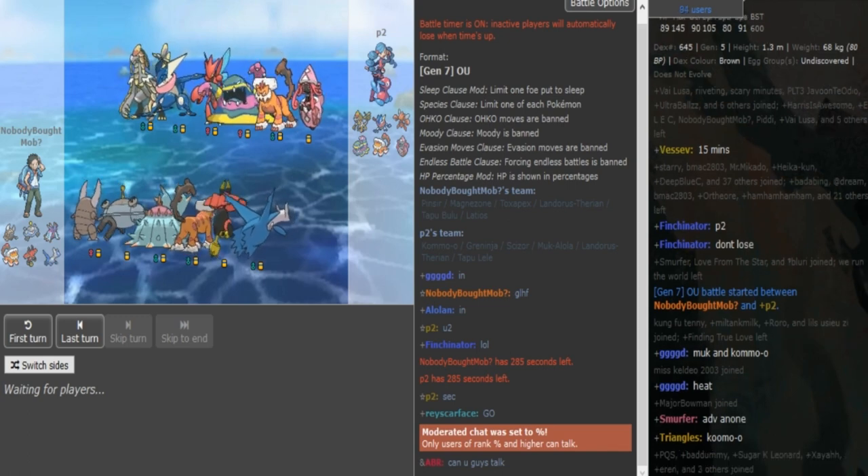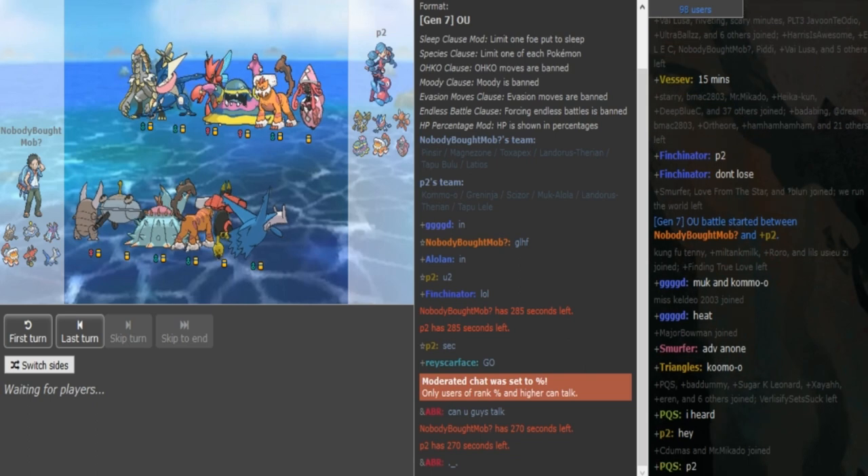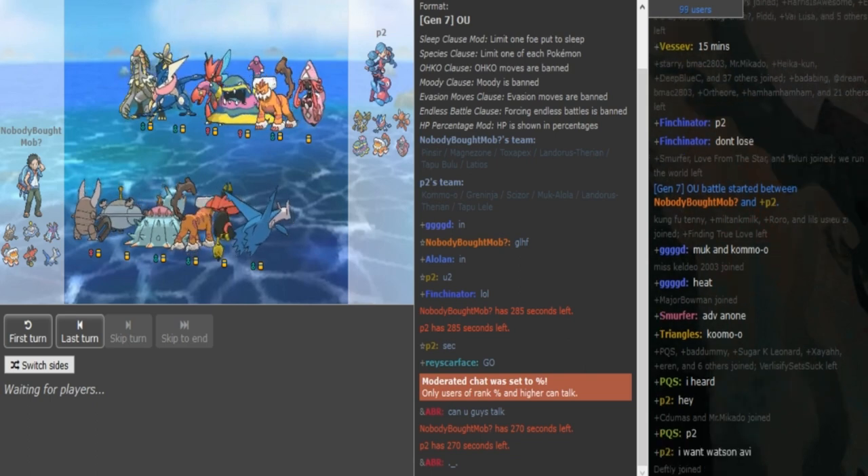Lati or Lando — the one of the two that is not the Scarfer — could be Z-move. Bulu is probably Assault Vest and the Pex is like mixed defensive more, so Spdef investment is my guess.